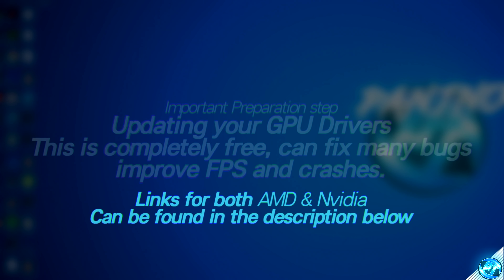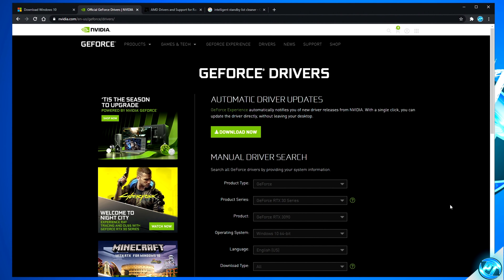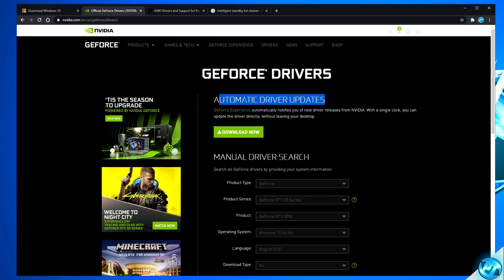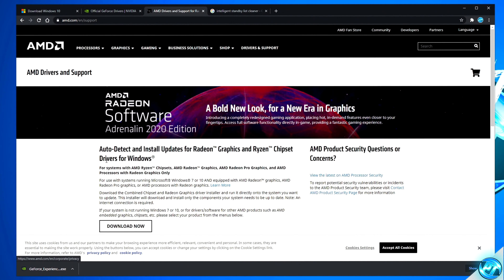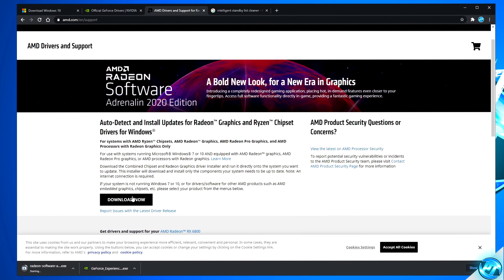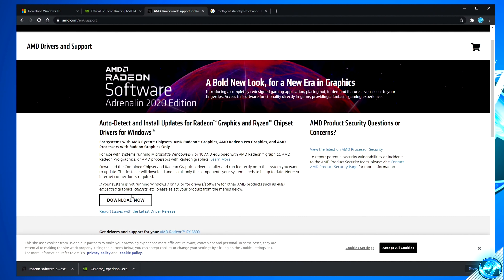It's also incredibly important to ensure that you are running on the brand new latest GPU or graphics card drivers from your graphics card manufacturer. Navigate inside of the description to either the NVIDIA GeForce driver link or the AMD Radeon driver link. For NVIDIA, navigate to the automatic driver updates utility and select Download Now. For AMD Radeon, go to the auto detect and install updates for Radeon graphics drivers, download the tool, open it up — it will detect and install the latest driver for your system.